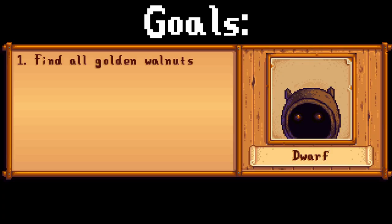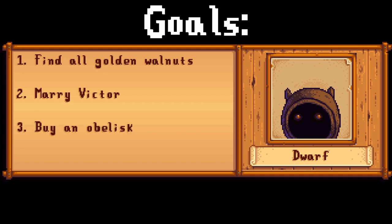This time we had four goals. I wanted to find all the golden walnuts, which means we actually have to complete the community centre and make it to Ginger Island. Number two, put some more time into increasing our friendships in general, but also because he seems nice. Number three, buy an obelisk because who wants to walk? Just one though, because I must remind you I am a noob. And number four, get a full set of iridium tools. I managed one tool in the last video, so let's try and complete the set. So with that, let's jump back in.